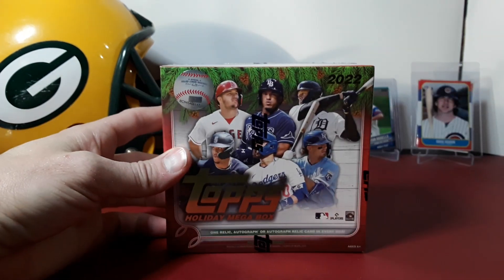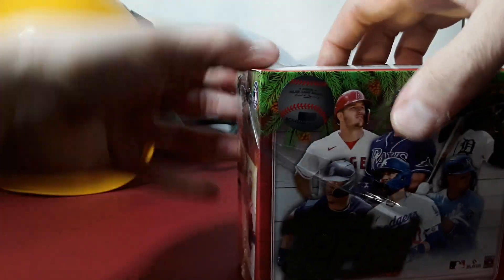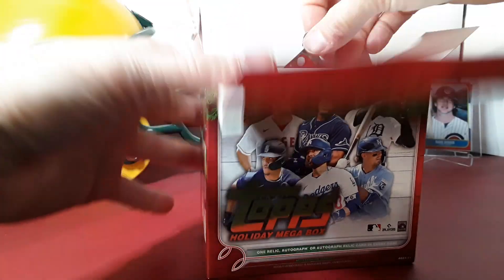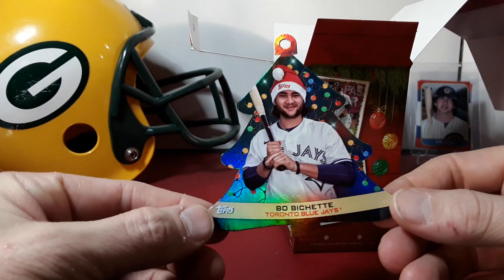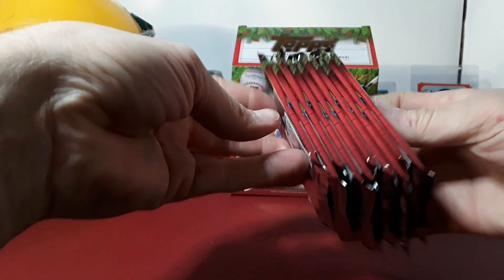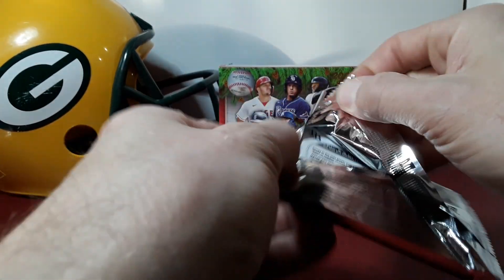You never know — I've seen good stuff pulled out of these in the past. We're gonna give one a shot and see what we can get, hopefully an auto. There's also all the short prints with the candy canes and snowballs or whatever, so we'll have to look out for those. They can be kind of hard to spot every once in a while. We got our holiday ornament and our packs, so hopefully we get lucky with an auto. Sometimes the short prints can be hard to see, so I'll have to go back through them afterwards. Hopefully we can get some good rookies.